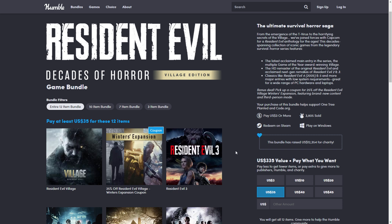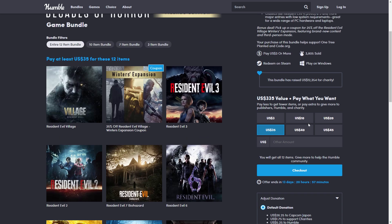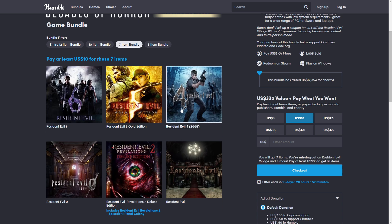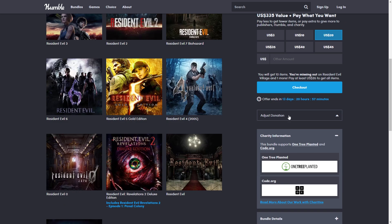A few things to mention: bundles like this one tend to run out of keys quickly because they are more in demand. One or two of the really good tiers can get sold out — for example the twenty dollar tier could run out of Resident Evil 2 keys, or the ten dollar tier could sell out as well. So if you are really interested, grab them as soon as you can.